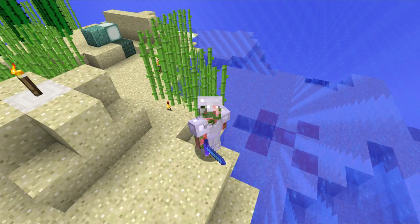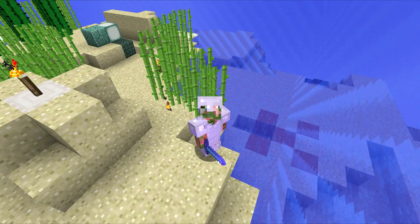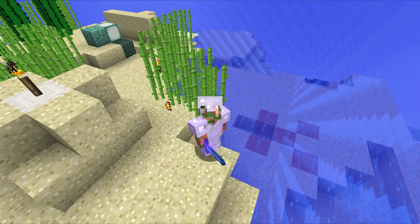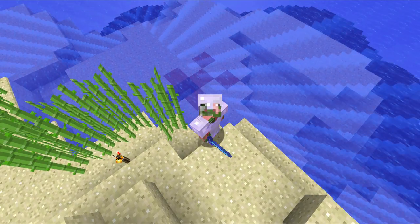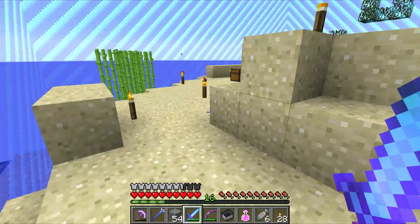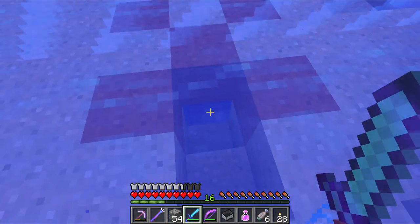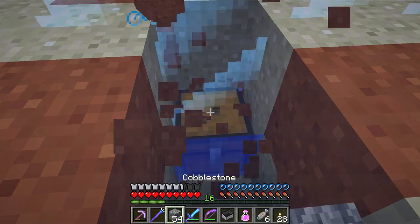Welcome back everybody to Captive Minecraft 3, episode number 10. Remember this guy standing to my left? That's the X marks the spot indicator we saw some time ago once we got up here. And lo and behold, the world border has expanded enough that we can see what's here. And just as I suspected, there is a chest underneath.